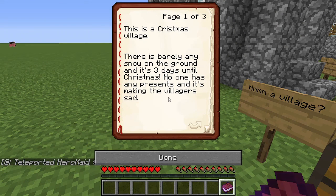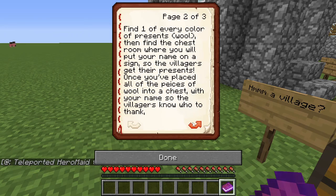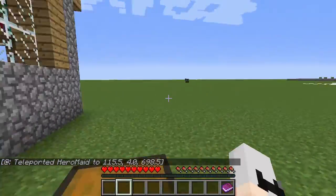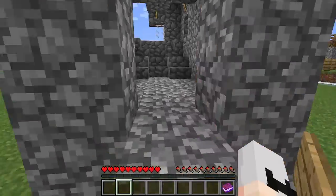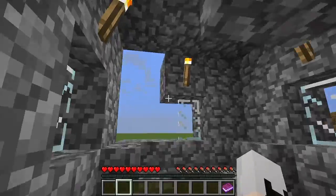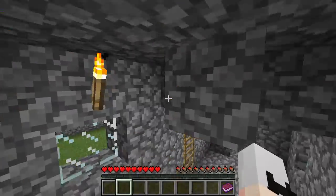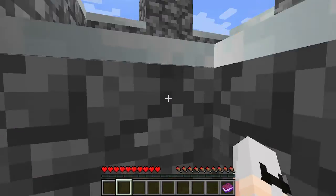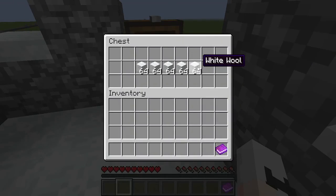There's barely any snow on the ground and it's three days until Christmas. No one has any presents and it's making the villagers sad. Find one of every colour of present wool, then find the chest room where you put your name on the sign. Place all the wool pieces into a chest so the villagers say thank you, then you can go find the button. I forget how to climb up ladders sometimes. That's a load of wool.